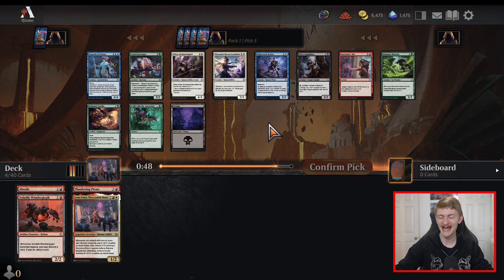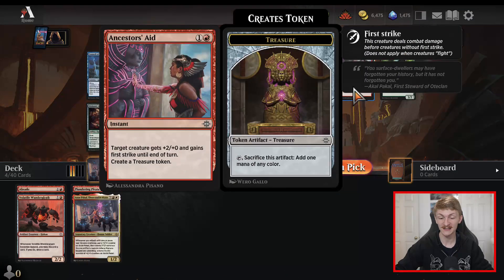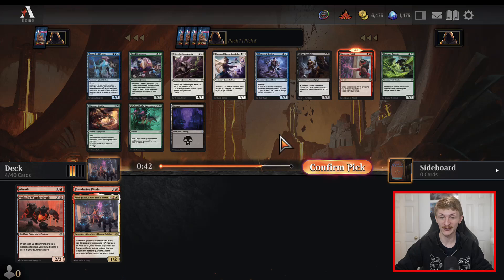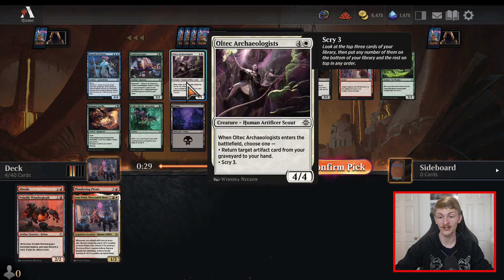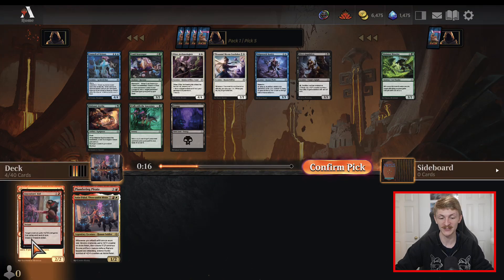Not much red left in this pack and there's not a lot of playables here either. I'm probably going to take Ancestor's Aid — it's just the card most likely to go into our deck. I'm kind of down on Council of Echoes — I don't see myself getting to turn six a lot of the time, and especially having to play around the Descend mechanic is sometimes difficult when you're not in black. Archaeologist is one I've also kind of come down on — you'd rather just have a bunch of four-drops than a single five-drop. We're going to go ahead and take the combat trick.